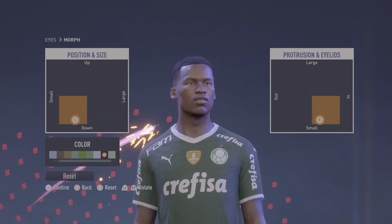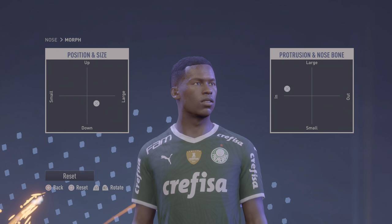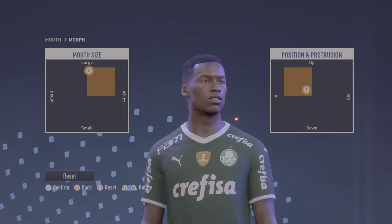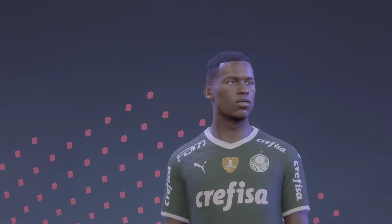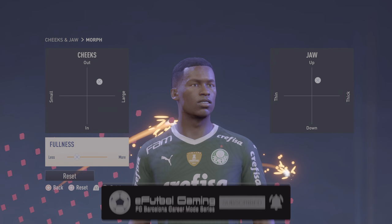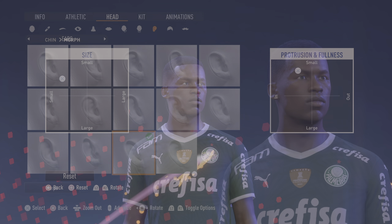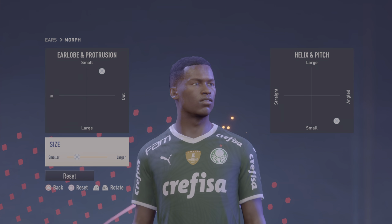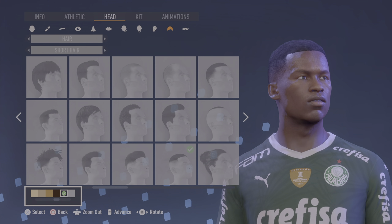Morph the eyes — there you go. Nose: middle column, first one — morph, there you go. Mouth: middle rows, last one — morph, there you go. Cheeks and jaw: middle row, second to last — morph, there you go. A little bit less on the fullness. Chin: first row, third one — morph, there you go. Ears: bottom row, second to last — morph, there you go. Also adjust the size. Hair: bottom row, number 13 from left to right. Facial hair: none.